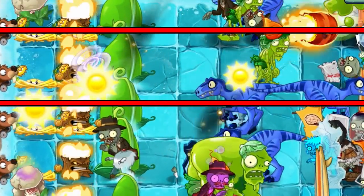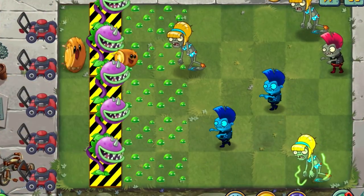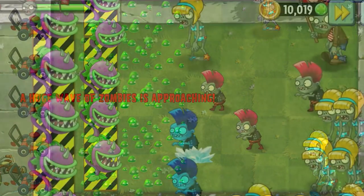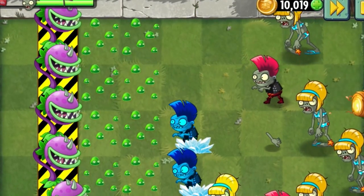Once you place the Tumbleweed down, it actually has a chance of spawning multiple at the same time. The higher the level of the Tumbleweed, the more that can be produced. The more you can have on the board, the more zombies that are going to be hit.